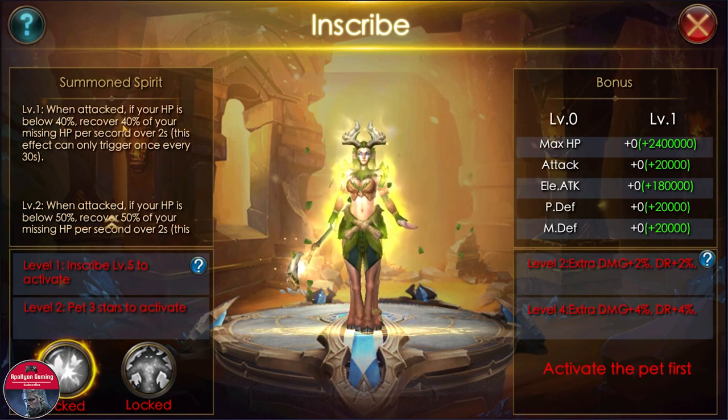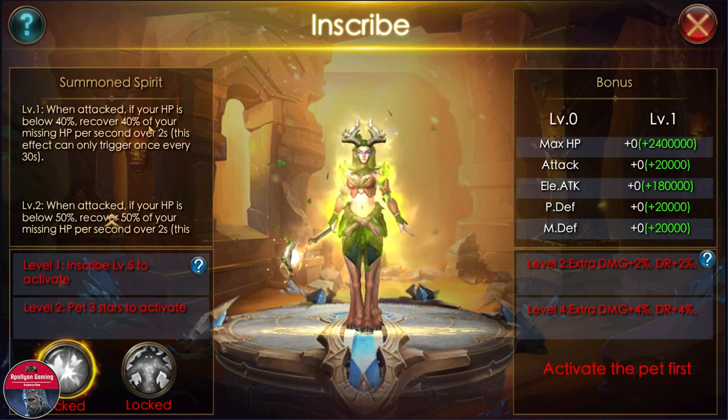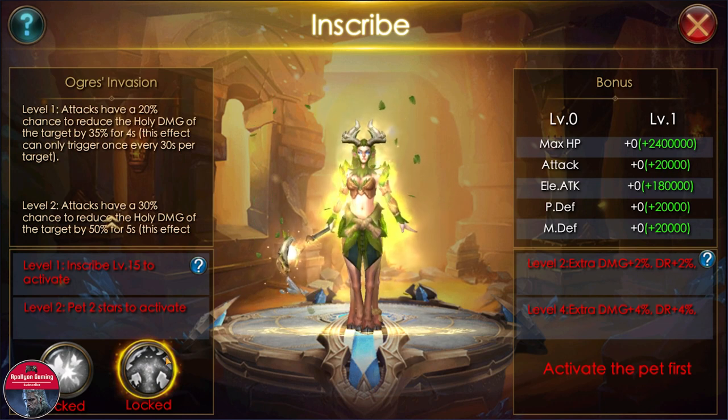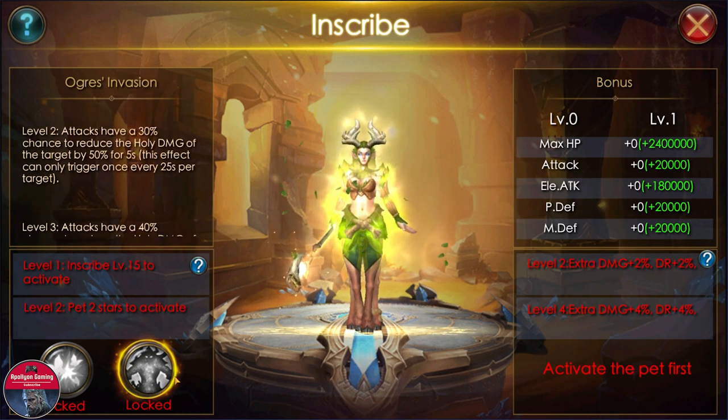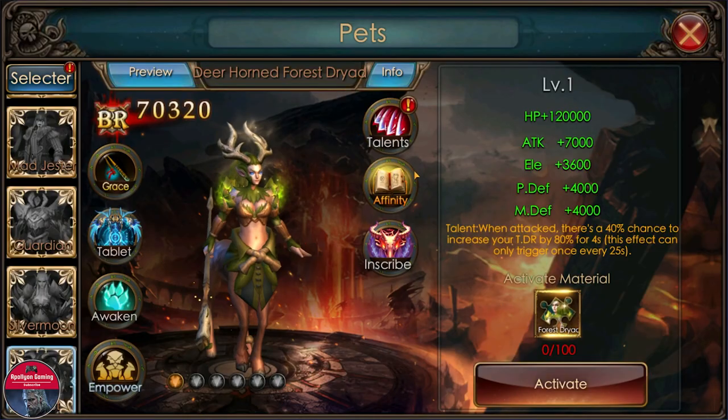As for the inscribe: when attacked, if your HP is below 40%, recover 40% of your missing HP per second for two seconds — really good for HP recovery. The second inscribe: skills attacks have a 20% chance to reduce the holy damage of the target by 35% for four seconds. Both inscribes are looking nice.